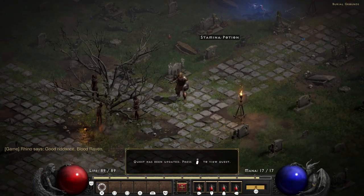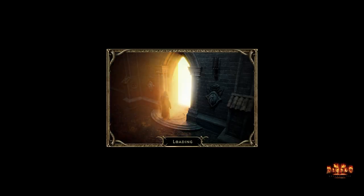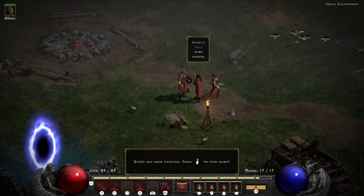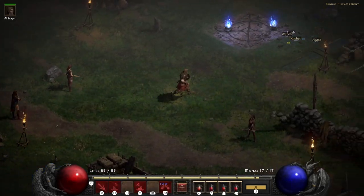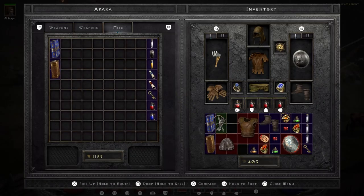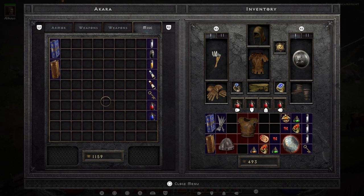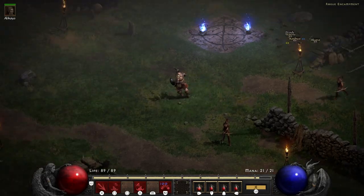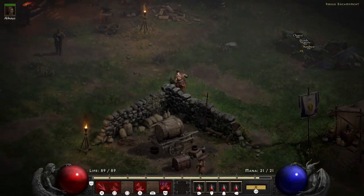After you drop Blood Raven, pop back to town and chat to Kashya, which unlocks your first hireling — a mercenary archer. Every act has their own mercenaries for hire, and depending on the act they fit the theme quite well. After that you speak to Akara, who gives you your third quest.